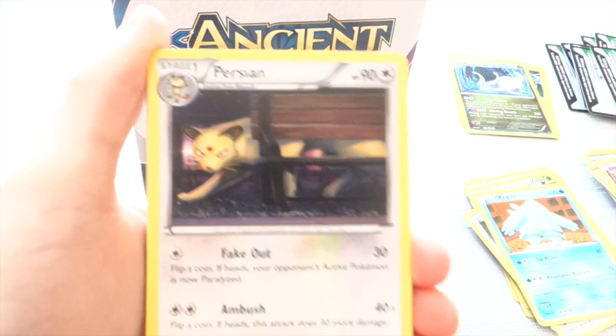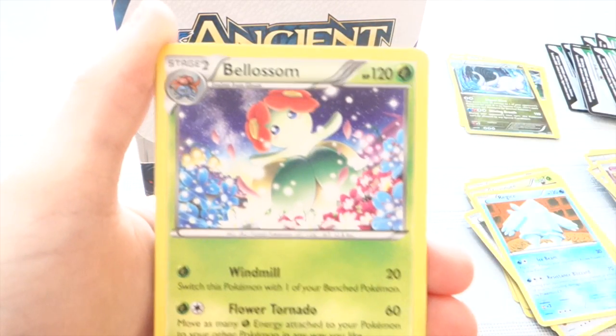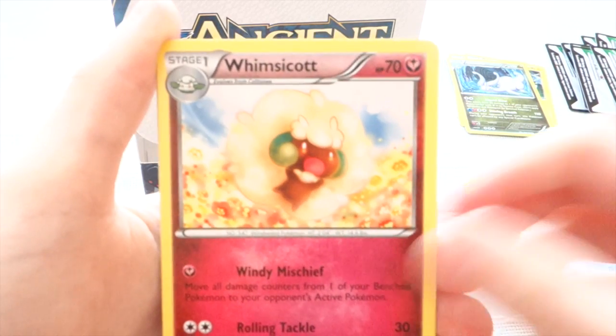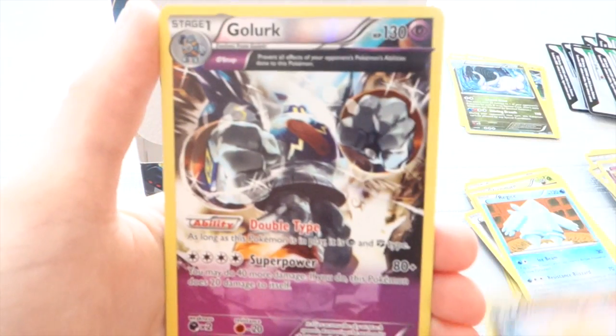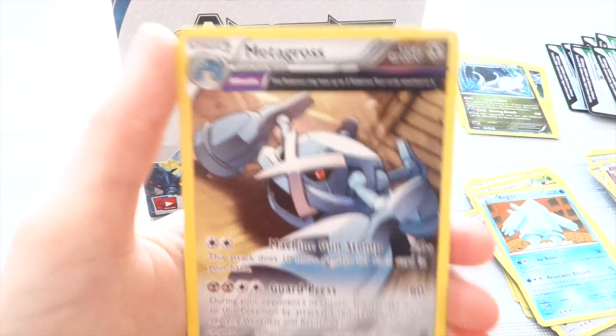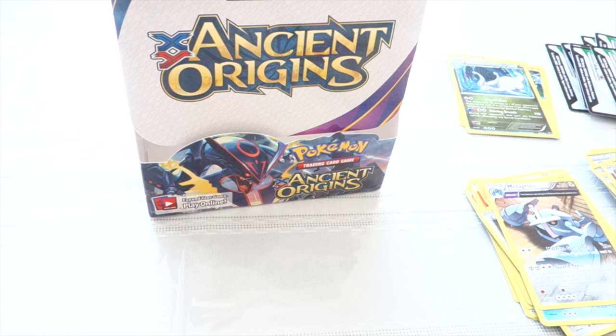We have Kutney, Eevee, Persian, Wilkath, Polygon, Blossom, Faded Town, Wiscott. Reverse is a Golurk, and our Rare is a Metagross — sorry, I said Metang. I get those two confused. Very nice.